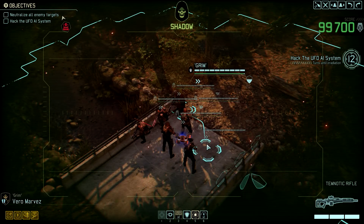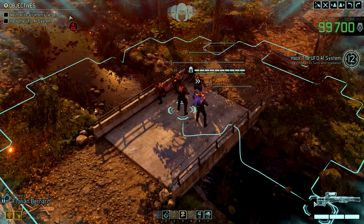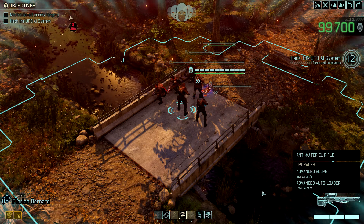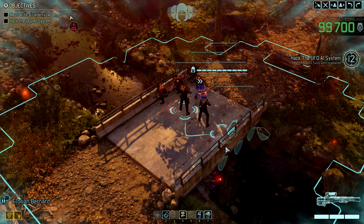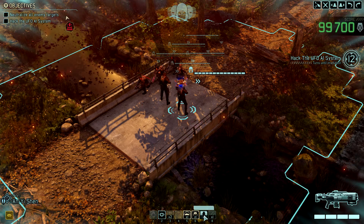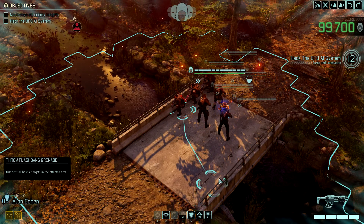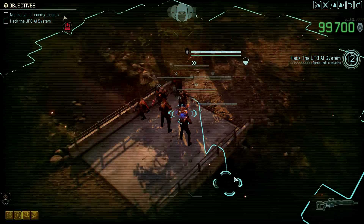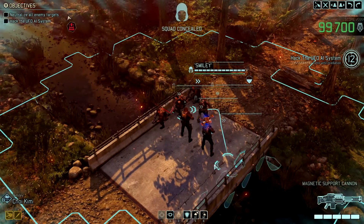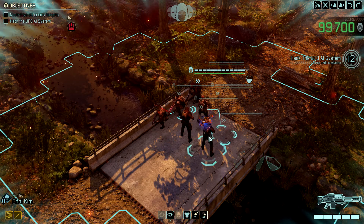We got our sixth squad member. Now we do have Flowers – a sharpshooter with advanced scope and advanced autoloader. Flowers also brings two battle scanners, which is really nice. Then we do have Lily with her new EMP bomb. We got our flashbang grenade. Luckily we still have the mimic beacons. I still only have one claimer – it would be nice to get the second one. And Smiley got the incendiary bomb.